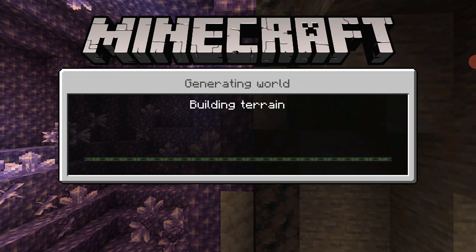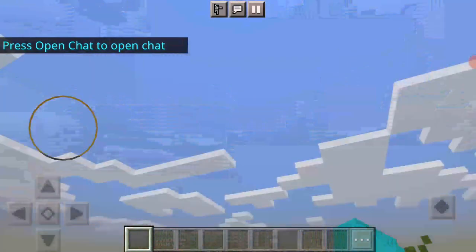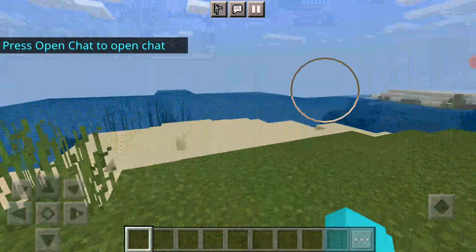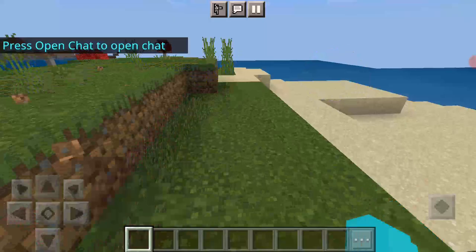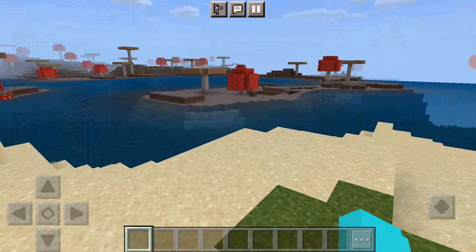Thanks to the Mooshroom Island, we're gonna have a lot of food — I mean a lot of food. We're gonna have infinite food, but we have to go away sadly. We're not gonna go that far away because I love the Mooshroom Island, it looks so cool. I'm gonna take some souvenirs when we go in survival mode. Actually, I could start on this island — my Mooshroom Island is here, so let's just go in survival mode.